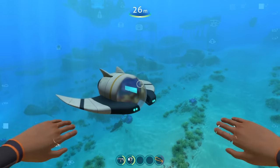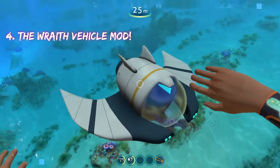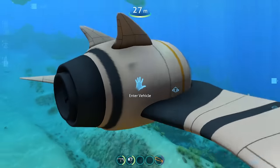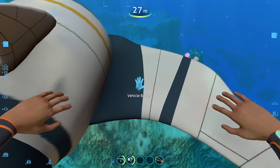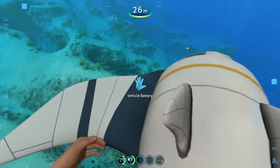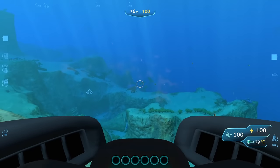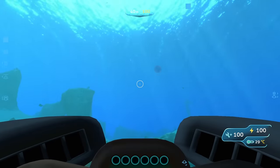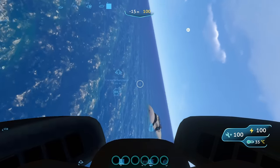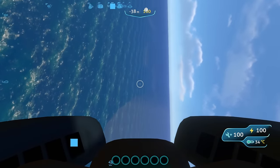Coming in at number four on this list, we are going to be looking at the Wraith submarine mod. It's similar to the Seamoth in appearance, which is why I like it so much because I really like the way the Seamoth looks. We access the upgrades from the back of the submarine. The battery is located just like the CB — right and left-hand side at the very beginning of the wings. And as we can see, it does have wings, which means this thing can fly. It has a base depth of 100 meters and a decent speed. Now we are in the air — this submarine can fly, like I said. Pretty decent speed as well. We have three submarines on this list so far that can all take flight.